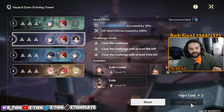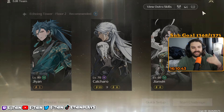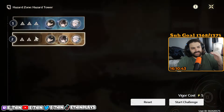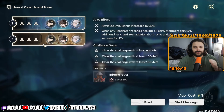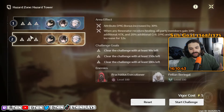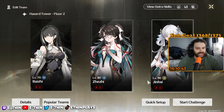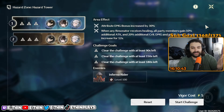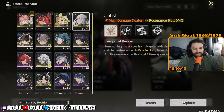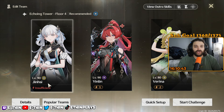So if I pick Calcharo for whatever reason — say you have an unoptimized character — he has 10 vigor, does floor one, goes from 10 to 9, then floor two costs two so he goes from 10 to 8, et cetera. The middle tower costs five vigor per floor, so if you're using the same team on both floors of the middle tower — which is Strategy 1 — that is 10 vigor and those characters are done. You cannot use them anywhere else after that.